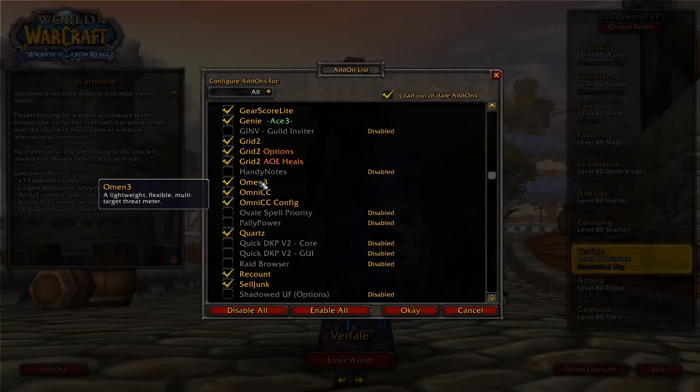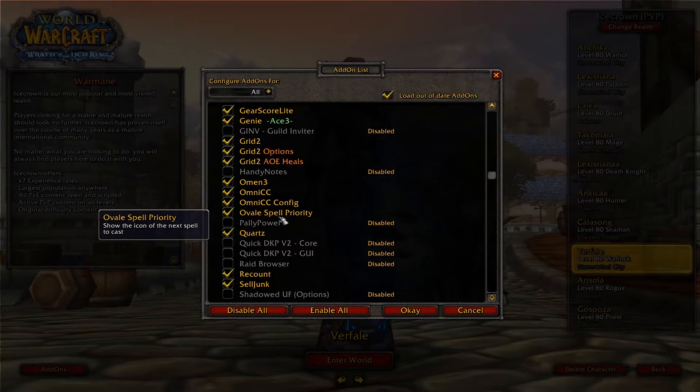Omen is to track your aggro. If your aggro is too high you can use things like, for example, Vanish or Feign Death. Ovale Spell Priority — I will show you this addon. Basically, this addon replaces TellMeWhen and a bunch of other addons because it tells you which ability you should use.